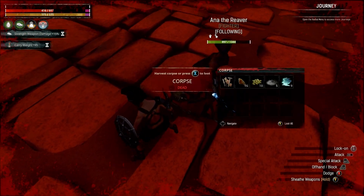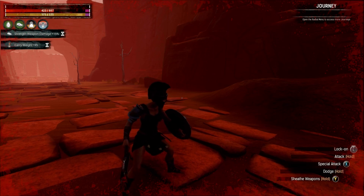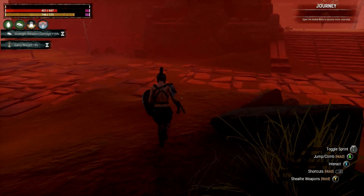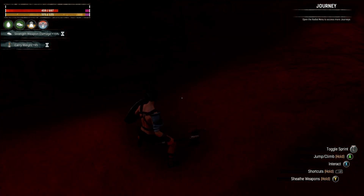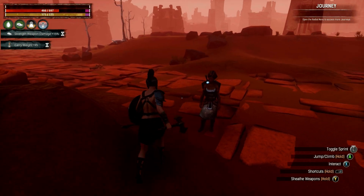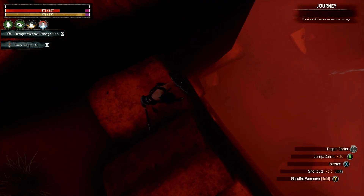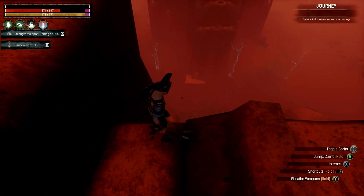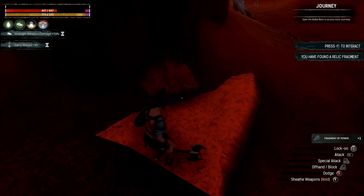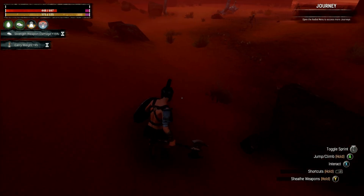Looking at the map there should be one right here somewhere. I clicked on it and it says 'found the base of a large tower between the tower and a high wall' - so that's the tower and that's the high wall. There it is - relic fragment, nice! Some of them can just literally be poking out of the sand.